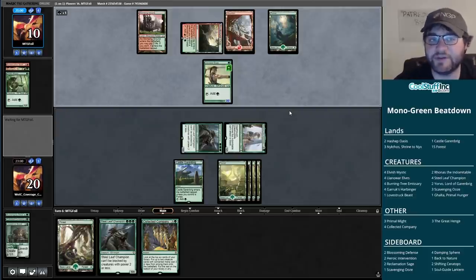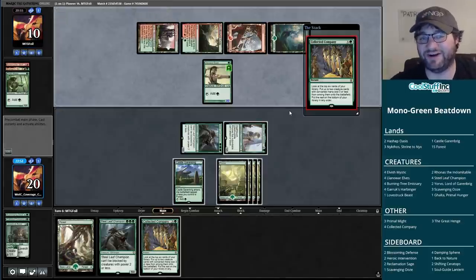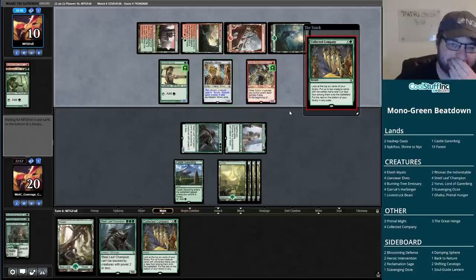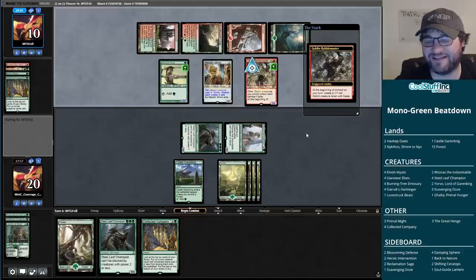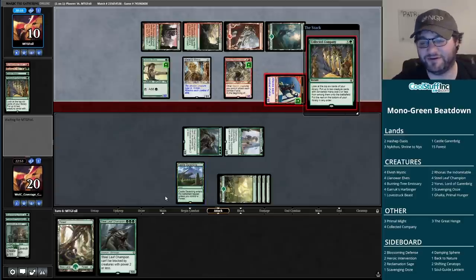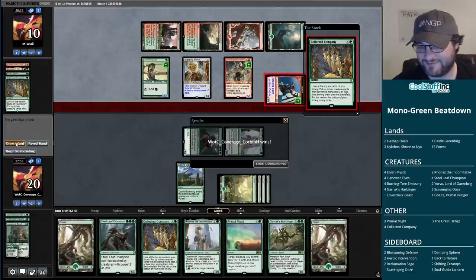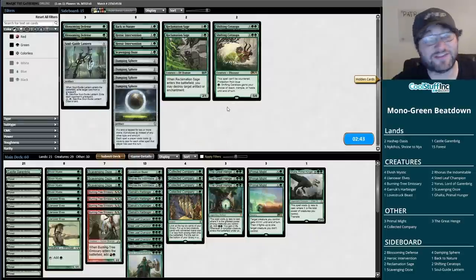Our opponent has five mana right now, but we needed the last few turns to go this way. We ended up way ahead in resource advantage. They're going to fire off their own main phase Collected Company. Metallic Mimic naming Goblin - interesting deck, Red-Green Goblins! Their Collected Company would have hit a Garrick's Harbinger and a Ronas, which is legendary, so it actually would have been a pretty bad hit. Might have still been enough, but would have been pretty bad.